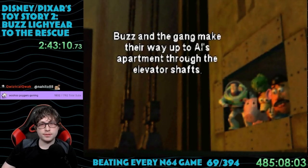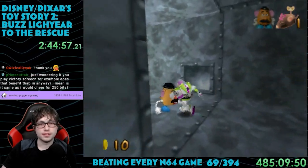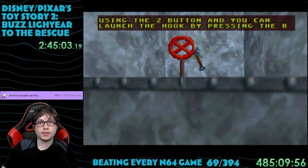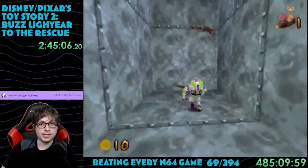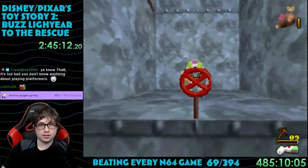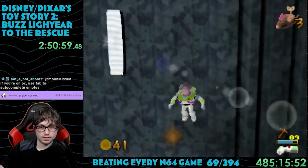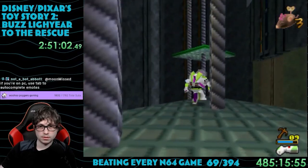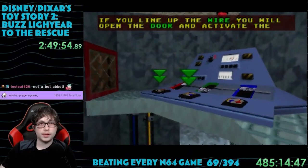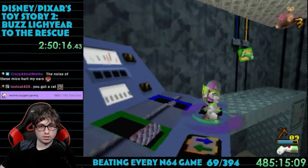Now Buzz and the gang are climbing the elevator shafts to reach Al's penthouse apartment. This level is completely vertical — spent mostly in the air vents or the elevator shafts. At the start you have to find Mr. Potato Head's foot, so he'll give you the grappling hook power-up. This is the thing we needed to get all those tokens in the previous levels. There will be certain spots in levels where you can shoot the hook to reach new heights. The frustrating part of this level is the elevator shaft — there are two elevators moving on different cycles, so you need to wait on one to reach certain areas. It's mostly waiting rather than strategic platforming.